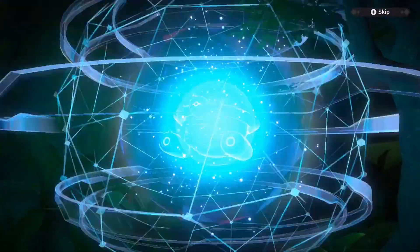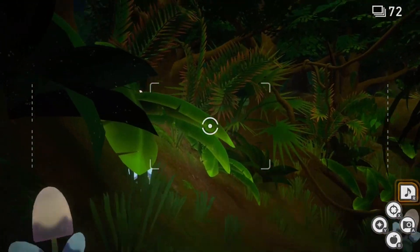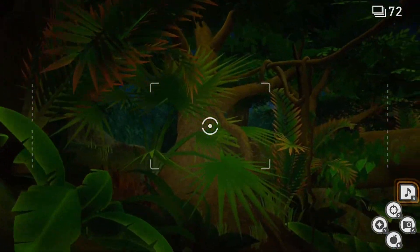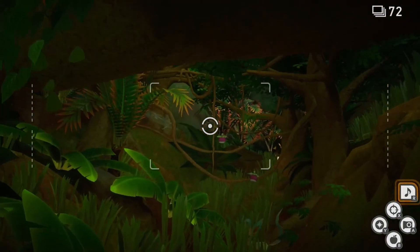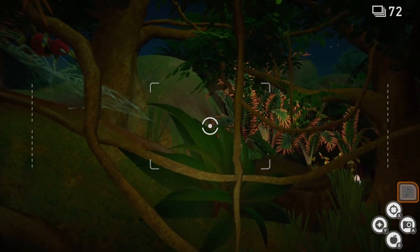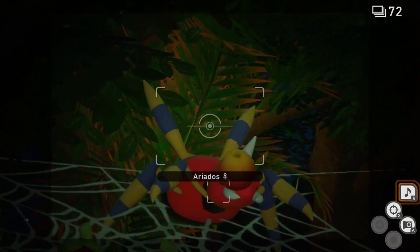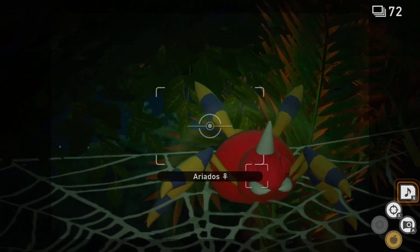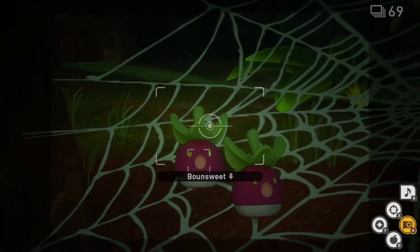We'll just be focusing on Bounsweet in this one. As we begin our quest in the nighttime variant of the map, we will have to play the melody player to awaken the two Bounsweet to our left. Follow these Bounsweet down the path until they fly into the Ariados' web and get stuck. Hit Ariados with multiple fluff fruit until it wakes up. Once awake, focus on the Bounsweet to snap a photo of the looks of terror just before Ariados hits them with an acid spray.